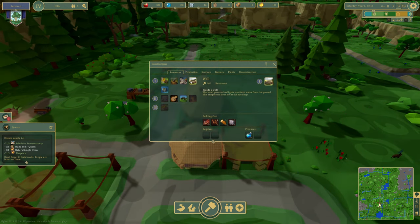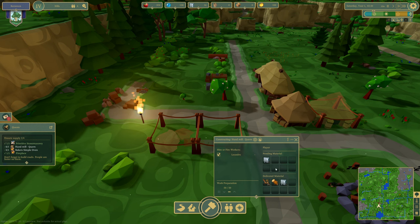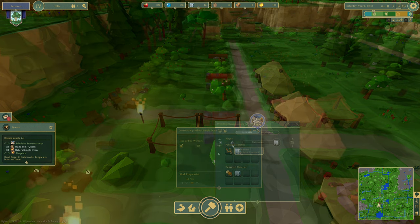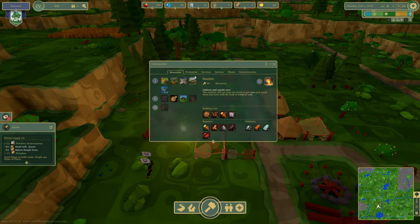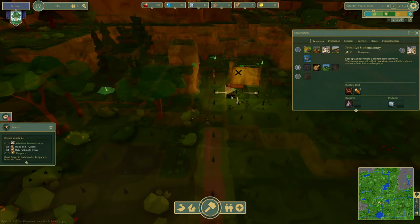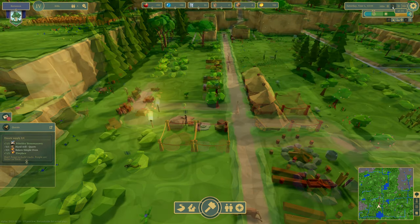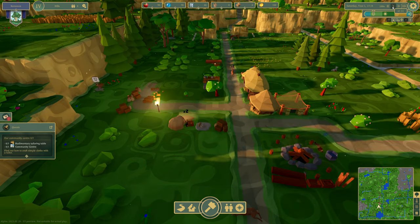We're waiting on the baker's simple oven — what are we waiting on? We need cut stone and wood. We have one raw stone in store. Let me make sure... there's all sorts of critters running through my town. There wasn't a lot of stone where I put my primitive stone cutter, so that's where I'm going to put the stone cutter. Let's go to times 1 million mode — that is kind of awesome and kind of scary at the same time.